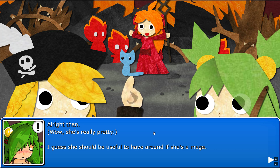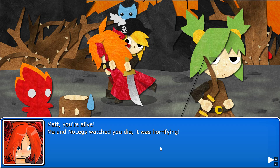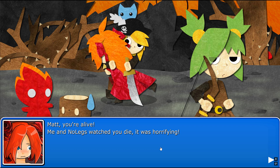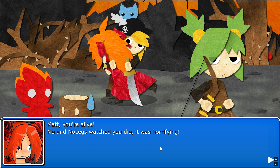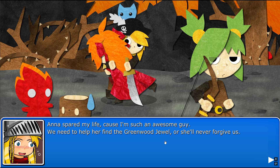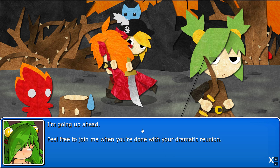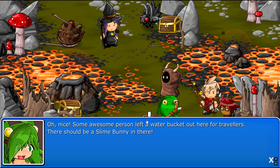She's really pretty. I guess she'll be useful to have around if she's a mage. Matt, you're alive! Me and no legs watched you die, it was horrible. I made the look on Anna's face like... I am not looking at this reunion right now. They have a spirit by life, because I'm such an awesome guy. We need to help her find the Greenwood Jewel, or she'll never forgive us.